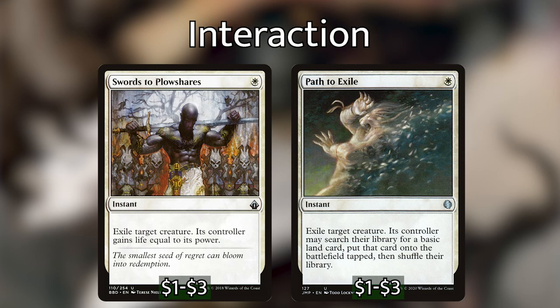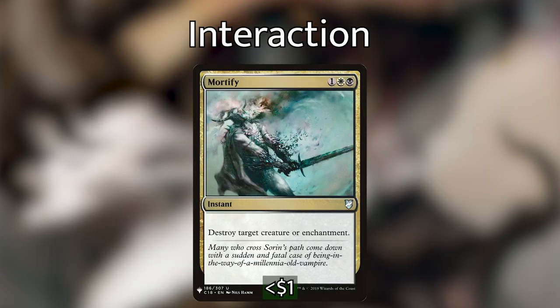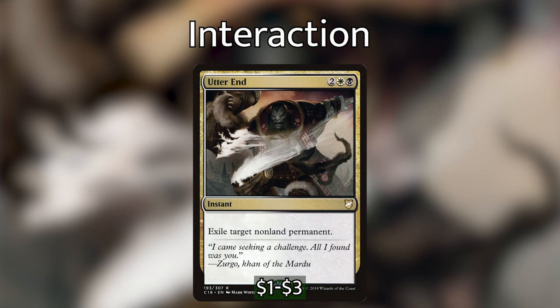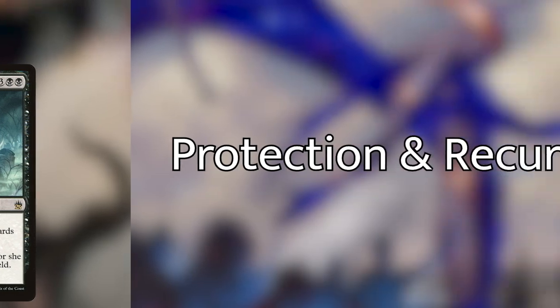Interaction in Orzhov colors is pretty powerful. With white having the ability to deal with basically anything, I've included Swords to Plowshares and Path to Exile — one-mana instants that take care of any creature. Mortify is more expensive but also handles enchantments. Utter End can take care of any non-land permanent permanently. Then we have two more board wipes: Merciless Eviction, which is super flexible, and Living Death, which makes us sacrifice all creatures and brings everything back from the graveyard — a great moment for sac payoffs.